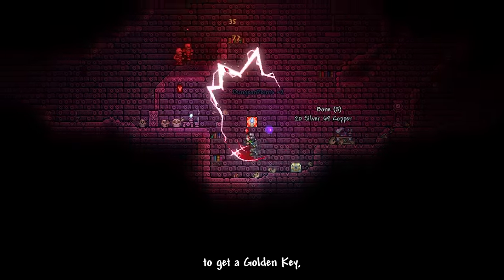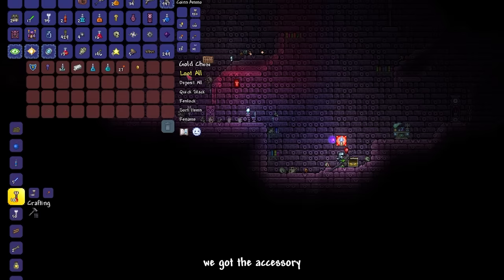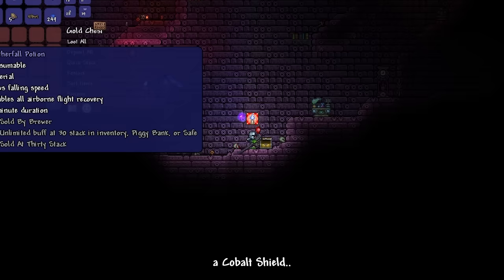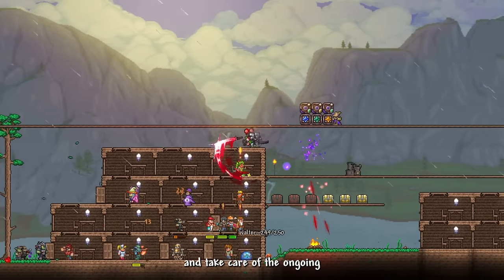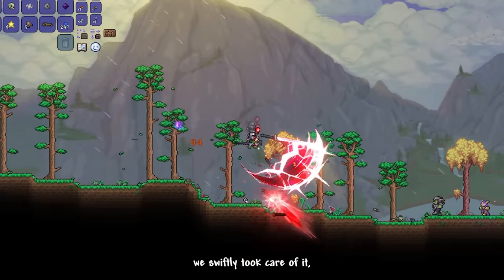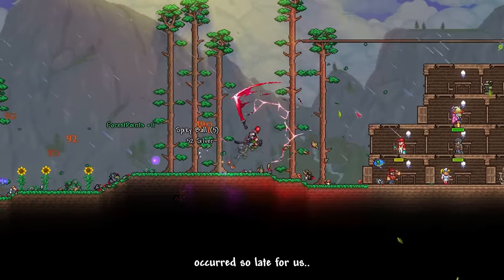We beat dungeon enemies to get a golden key and collected some decent dungeon loot. Most importantly, we got the Cobalt Shield accessory. Now that we have it, we return to base and take care of the ongoing goblin invasion, swiftly dealing with it. Not sure why the goblin invasion occurred so late for us.